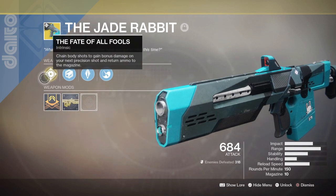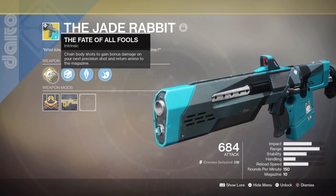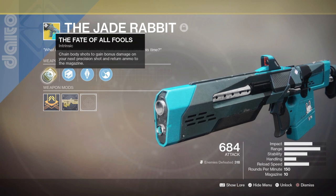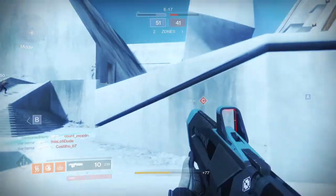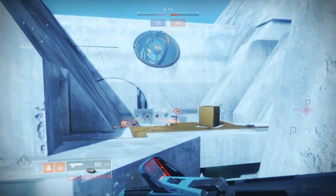Our weapons are the following. In my primary I'm using the Jade Rabbit exotic scout rifle for its long range capabilities, damage, smoothness, and its ability to free-tap players easily within 10-plus meters and beyond. Its exotic perk, The Fate of All Fools, allows you to increase precision damage after landing a body shot and also gives full ammo back upon a successful kill.